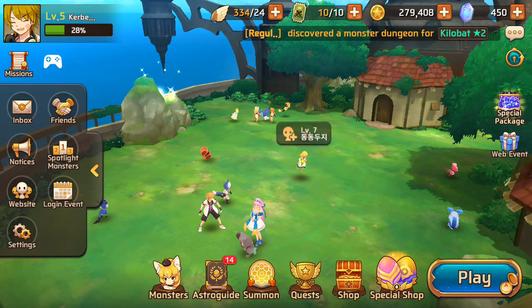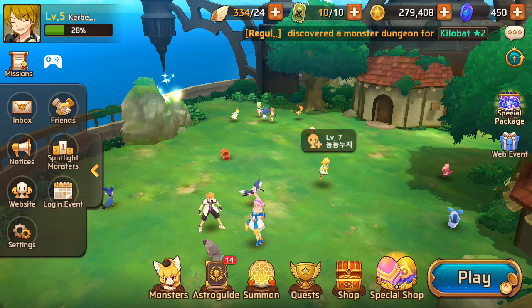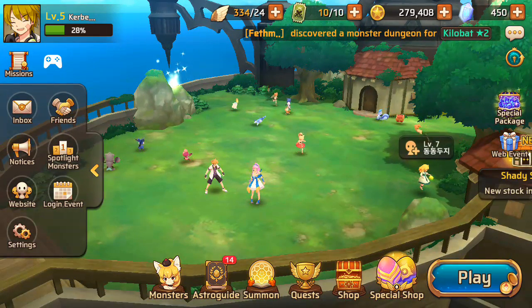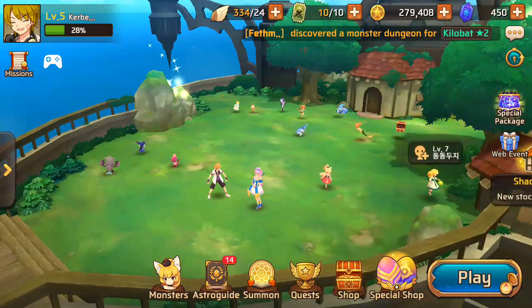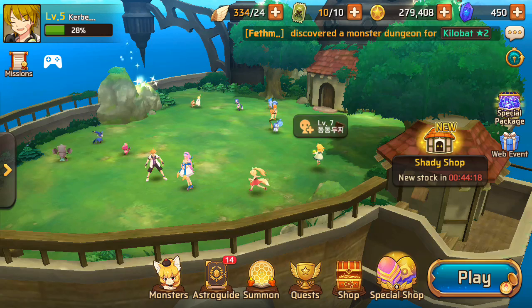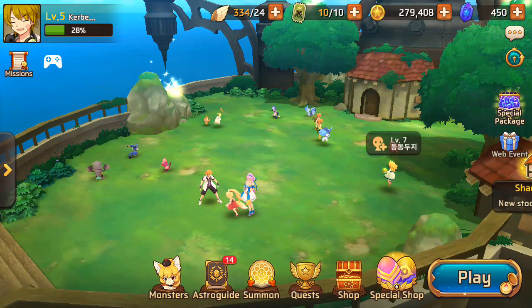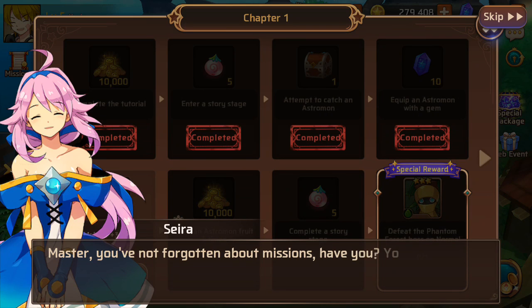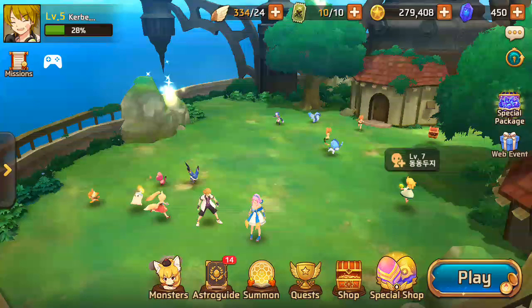If you have something else, it might be a little different experience. Here in settings, you can lower the graphics mode as well if you want to play on older devices, but lower graphics mode doesn't look that good — looks really bad. You can even summon Astromons using gems, or do these free ones which have cooldowns. You can do quests and summon and all that stuff.